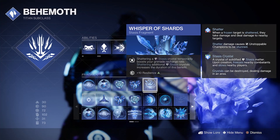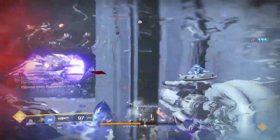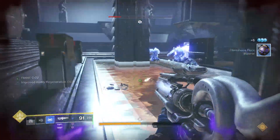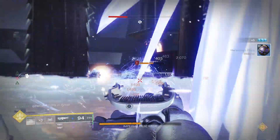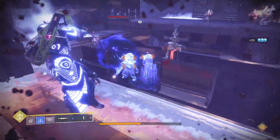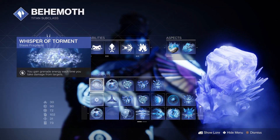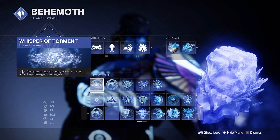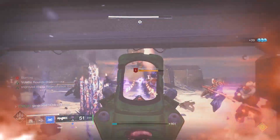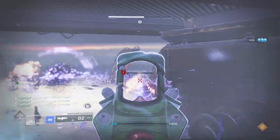To keep those grenades flowing we are using Whisper of Shards. Shattering a stasis crystal temporarily boosts your grenade recharge rate. This is active for about 6 seconds but can be refreshed by destroying further crystals, which can get you those mighty grenades in 15 seconds. We can push that cooldown further under 10 seconds with Whisper of Torment, which gives you additional grenade energy each time you take damage from targets. Through our fragments we can get our grenades on average every 15 seconds and our rally barricade every 10 seconds.